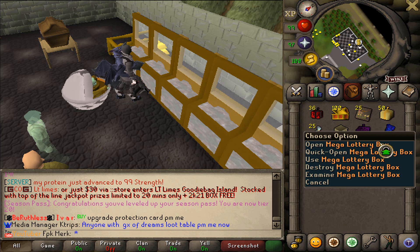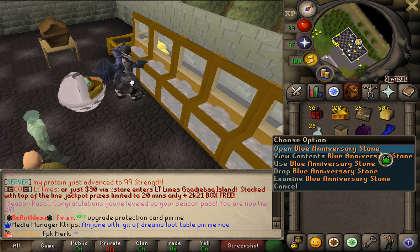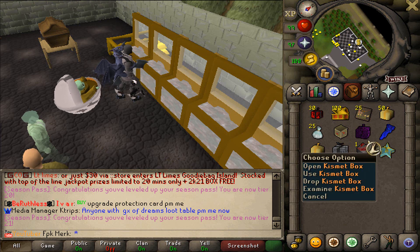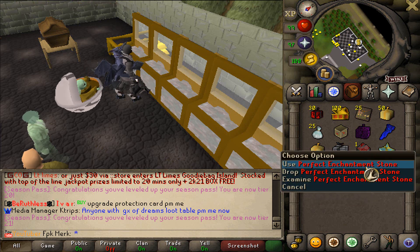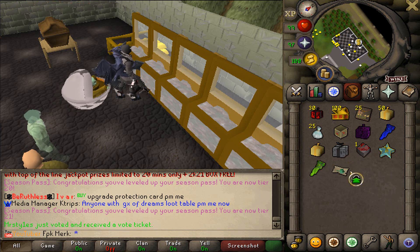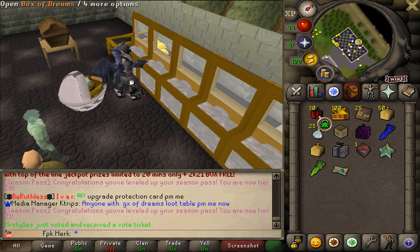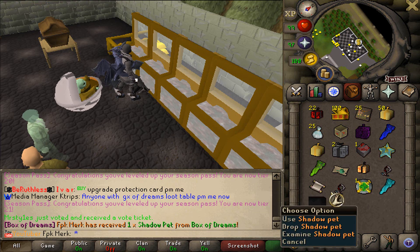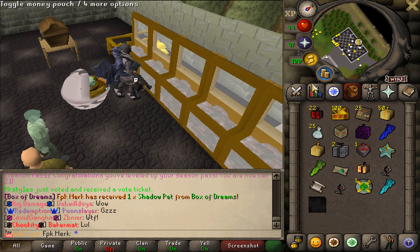We got Dream Range Set right off the bat, also Mega Lottery Box, Blue Anniversary Stone, Royal Mystery Box, Gizmet Box, Perfect Enchantment Stone, Star Box, Green Anniversary Stone and also Daily Desk Reset Token. We also got the Upgrade Protection Guard. And we also got the Shadow Pet! Let's go boys, nice!